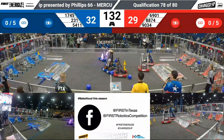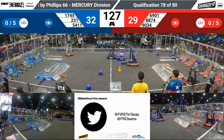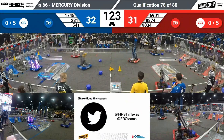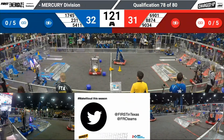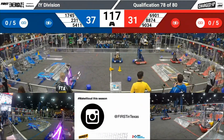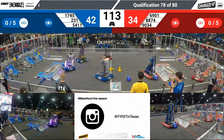Slight advantage for blue on the real-time scoring. There's a smash and grab in the middle of the field for those free-for-all game pieces. 6901 grabbing a cube, going up onto the red side. Space Dolphins grabbing a cube. Heading over — all three red RoboTalons scoring, all three blue RoboTalons scoring.